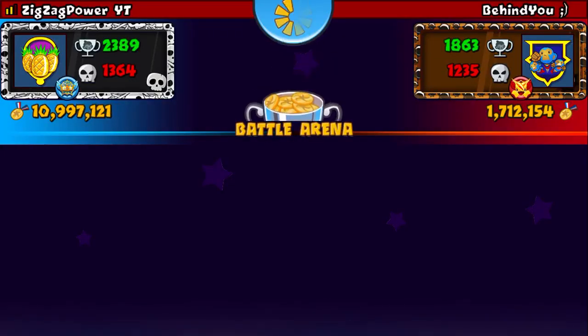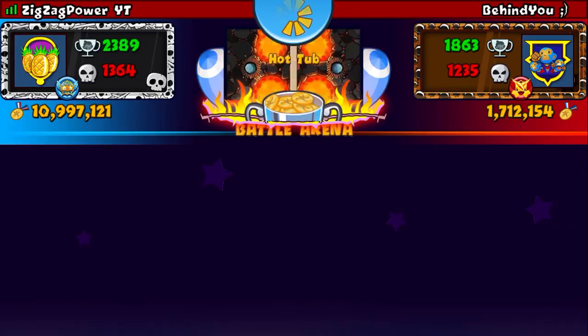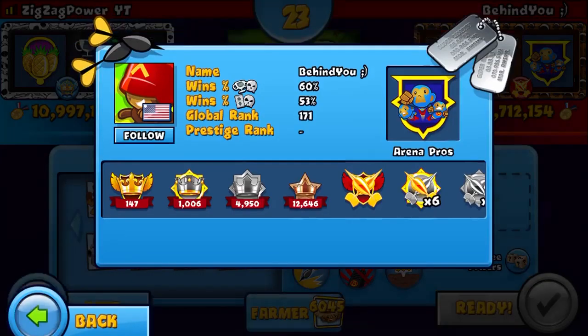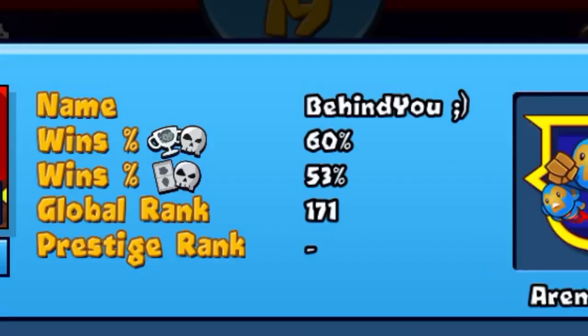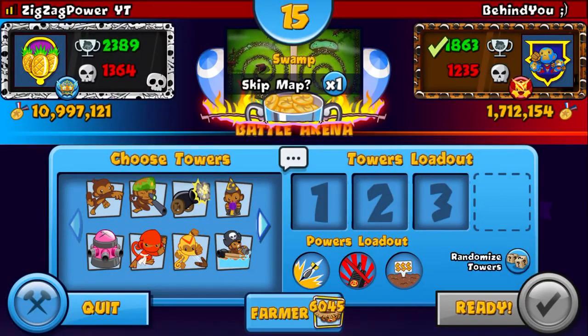So we are up against Behind You — that's a pretty interesting name. And as you can see, this is one of the best players in the game. You can tell by his badges, dude. This is insane. Look at that, 60%. That's crazy. Anyway, don't worry guys, this is the best strategy. You can beat anyone with this.